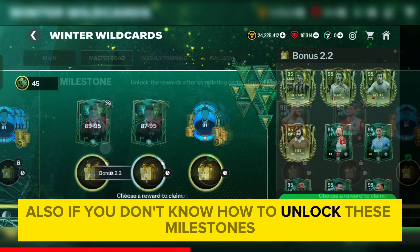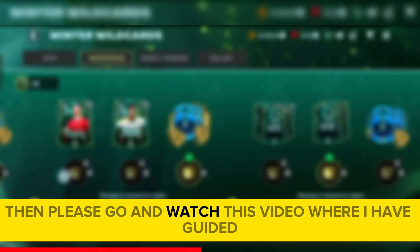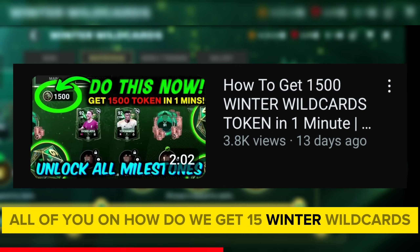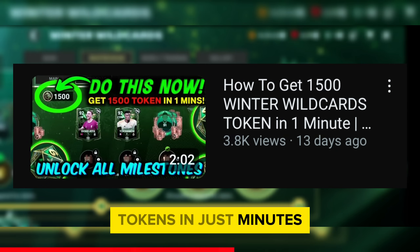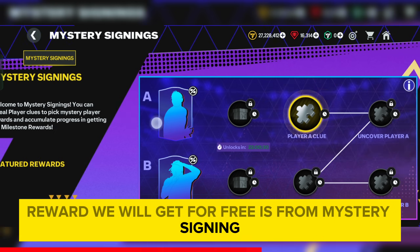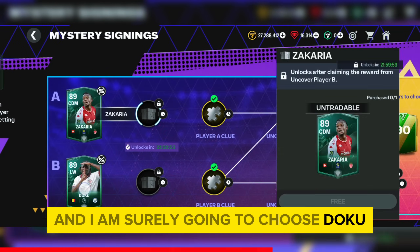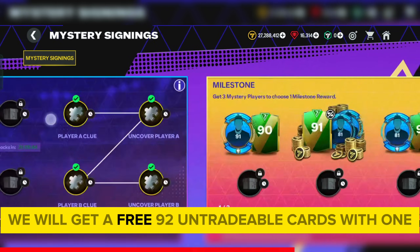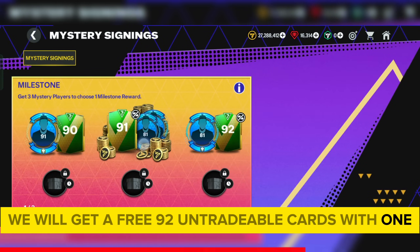If you don't know how to unlock these milestones, please watch my other video where I guided how to get 1500 Winter Wild Cards tokens in just minutes and unlock all milestones. Another free reward is from Mystery Signing, and I am going to choose Doku which is really worth it. Also after 1 week, we will get a free 92 untradeable card with 1 duplicate card.